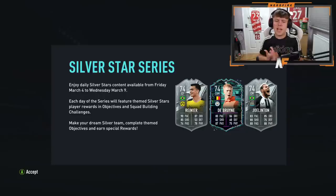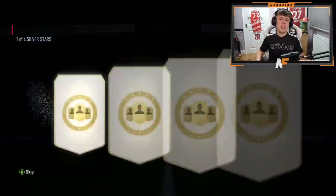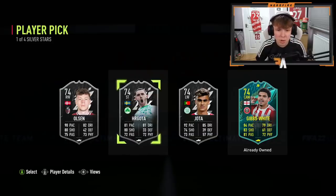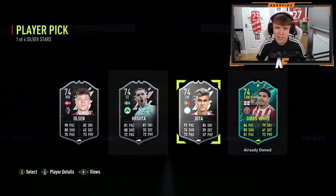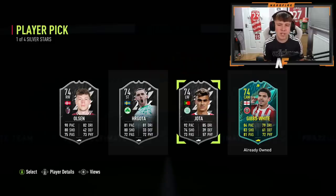Just to confirm: there's not actually a team available in packs — they're all just objectives and SPCs. So there are sadly no silvers in packs, so I don't really see the point in the 71 to 74 rated packs. Anyway, here we go with another player pick for the RTG. We don't get Gordon, we get Olsen, Jota, and Gibbs White. Jota's got four-star skills versus three-star, so I'm going to take Jota there for the RTG.